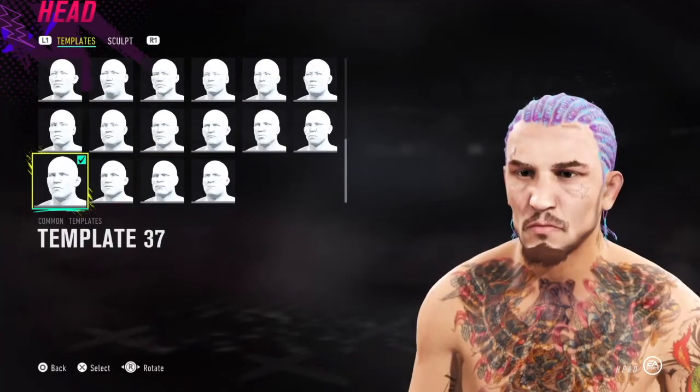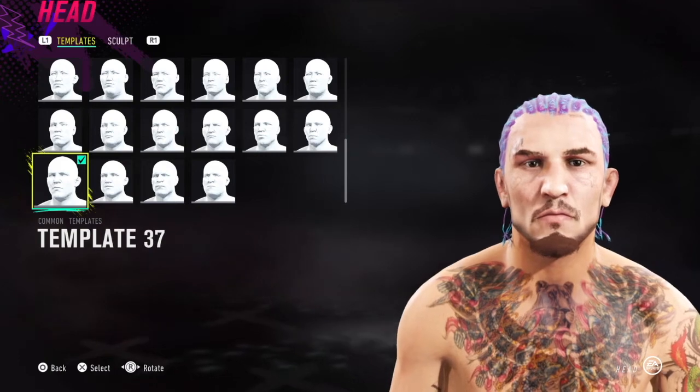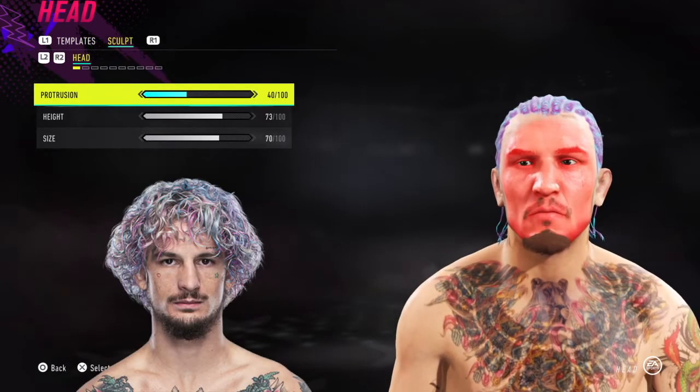Personally my favorite hairstyle is the one I think they modeled after Urijah Faber — number 57 — just because it's the closest to what O'Malley usually rocks inside the cage. Although the afros are pretty cool too.